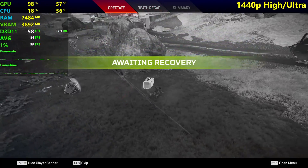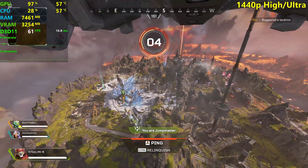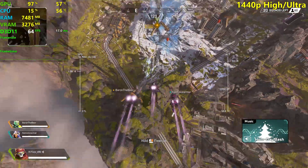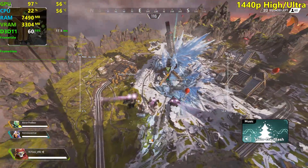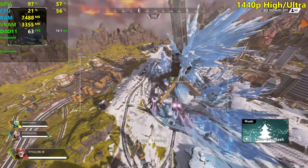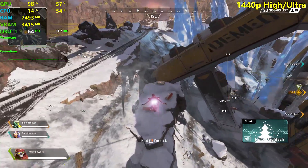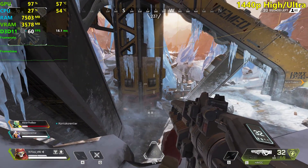At 1440p high settings we're still above 60 surprisingly, but dropping to 59, 58, 57 sometimes. That's not too bad if you have a 60 Hz monitor at 1440p — just drop a couple of settings and you should be able to stay above 60 fps most of the time. But if you have a 1440p high refresh rate monitor with the 1660 Ti, you just want to play at low settings for a smoother experience.